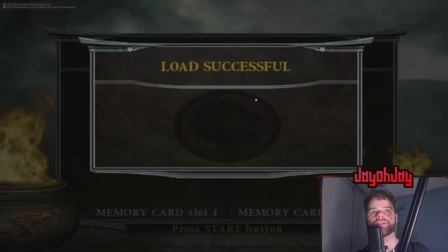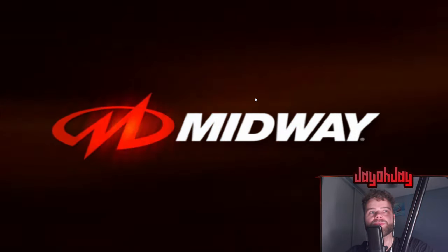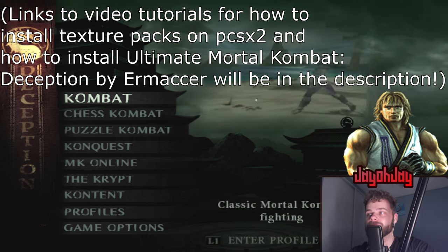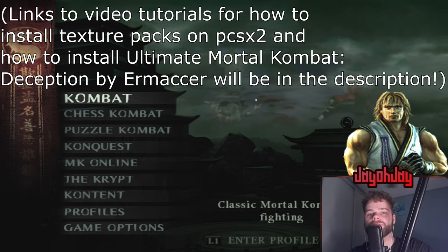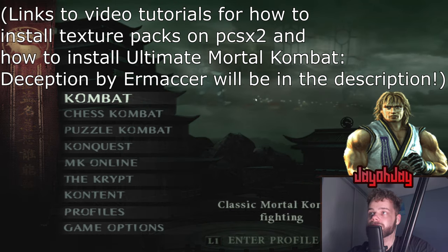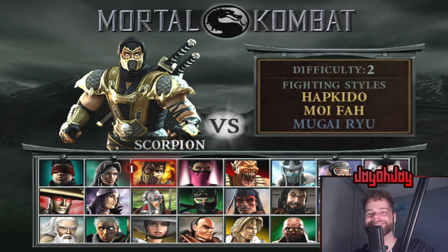That is the Mortal Kombat Deception texture pack from me. I will be updating it, and the good thing is the link won't change when it's updated — I'll put a post on Twitter and Discord when the texture pack is updated. There are just a couple of things around certain stages and characters I still need to fix. I will eventually do an Armageddon one as well. The cool thing is the textures from this pack — the characters and text — do carry over to Armageddon, so you literally just put this texture pack in Armageddon and the characters changed here will also change there.